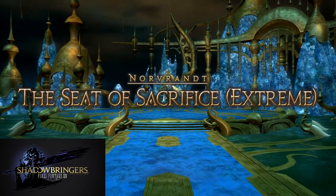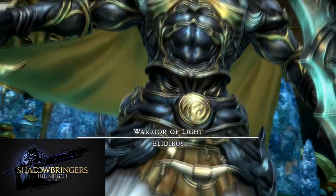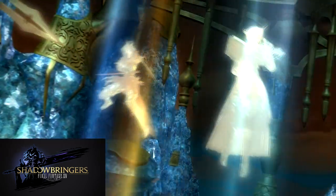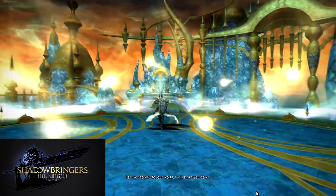Hello everyone. This guide will explain the typical party finder pug strats for the Seat of Sacrifice Extreme, the Warrior of Light. I've killed this boss over a hundred times due to ultimately buying the mount. I've made this guide to help those learning the fight and show them what to expect if they plan to farm the weapons or mount after they clear. These strategies are what 99.9% of the parties I joined expected you to know and execute. There are multiple ways these mechanics can be handled, but for those looking to join the party finder or pug groups, these are the strategies.